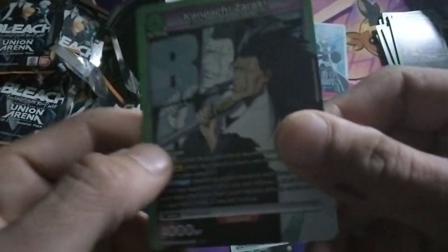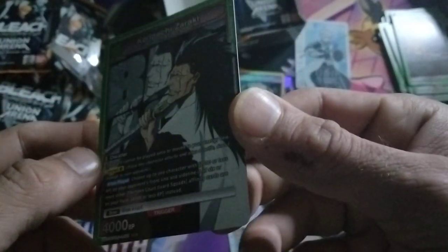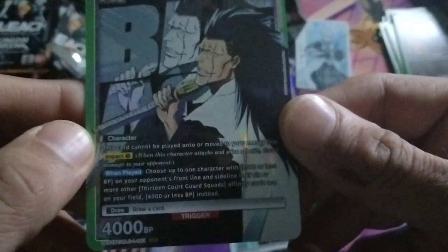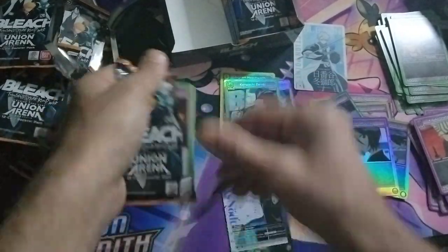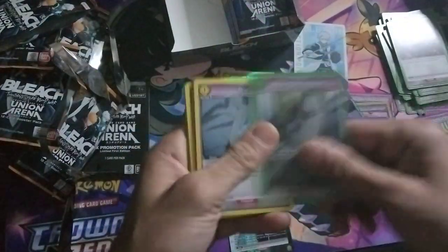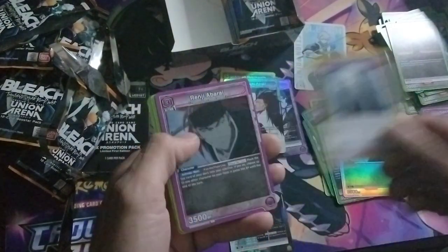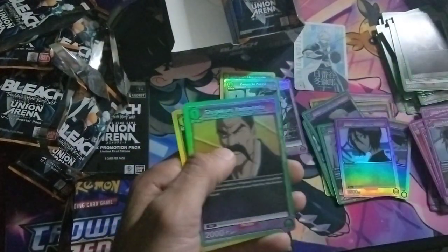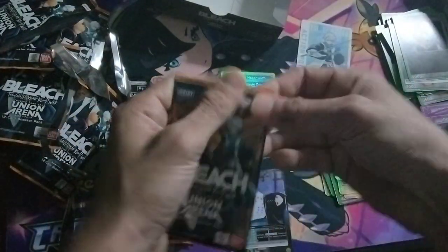Kenpachi — super strong, has impact immediately, strong color green, expensive for two action points but with Bankai can really be very useful. Final card on this side, our final booster pack. I think you just need about four to six boxes to get all the SRs, but really just two boxes will give you all the commons you will ever need.